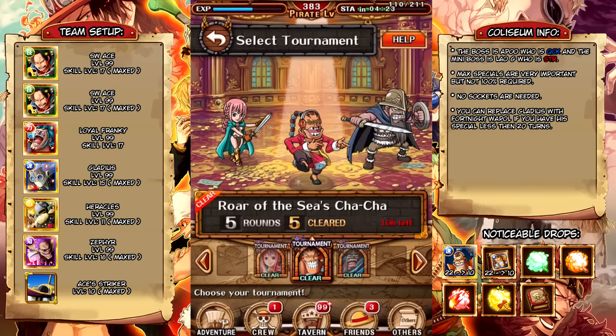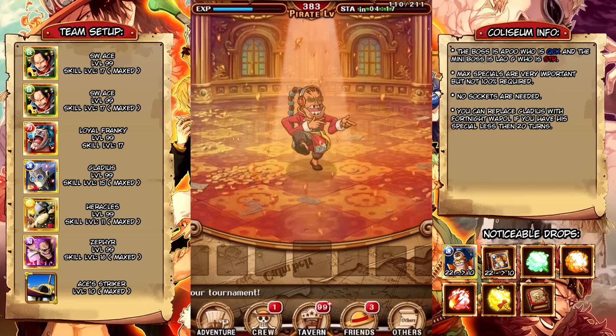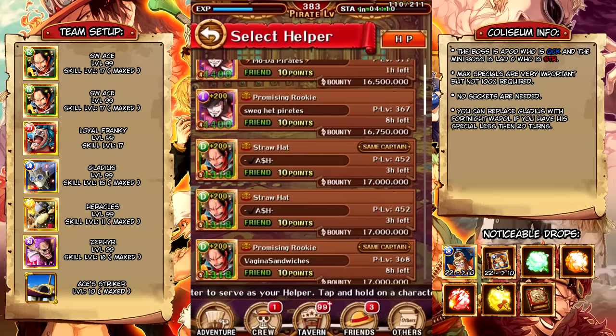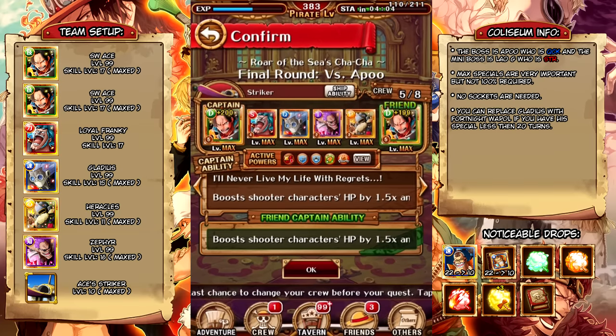What is up guys, Stark here. Today I'm going to be taking a look at the 30 stamina chaos difficulty Apu Colosseum stage. For this we are going to be using a double Strongworld Ace team, which is our trusty go-to team to clear most if not all the Colosseums.